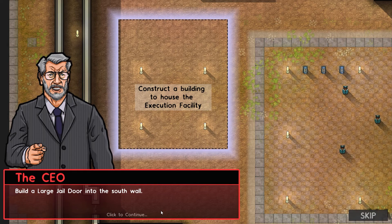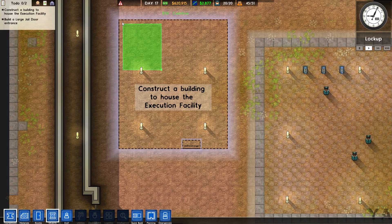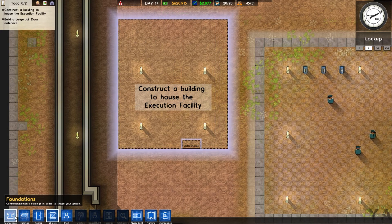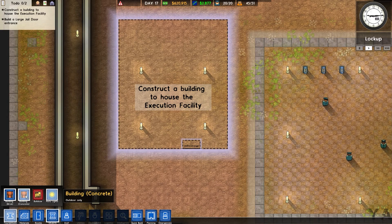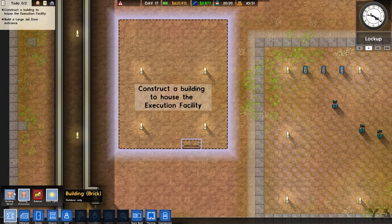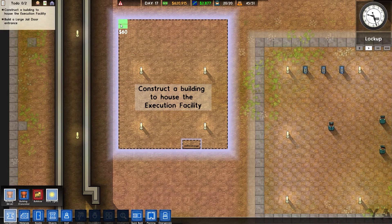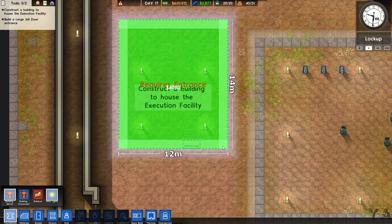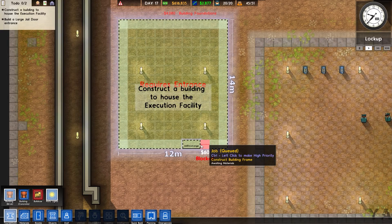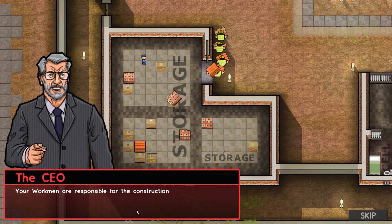Build a large jail door into the south wall. I gotta figure out how to click on it — okay, I see. So I'm gonna do this with foundations. I have no clue if I'm supposed to do this first or not, but okay. It's probably gonna tell me I did that wrong.